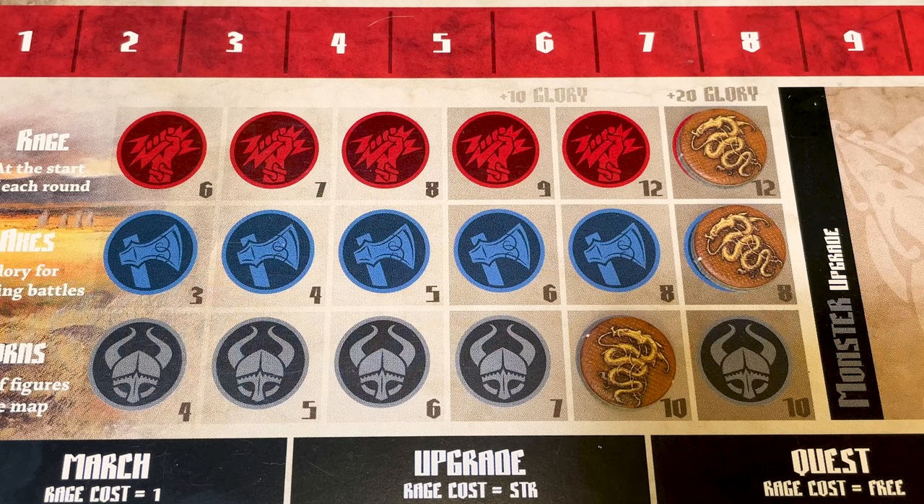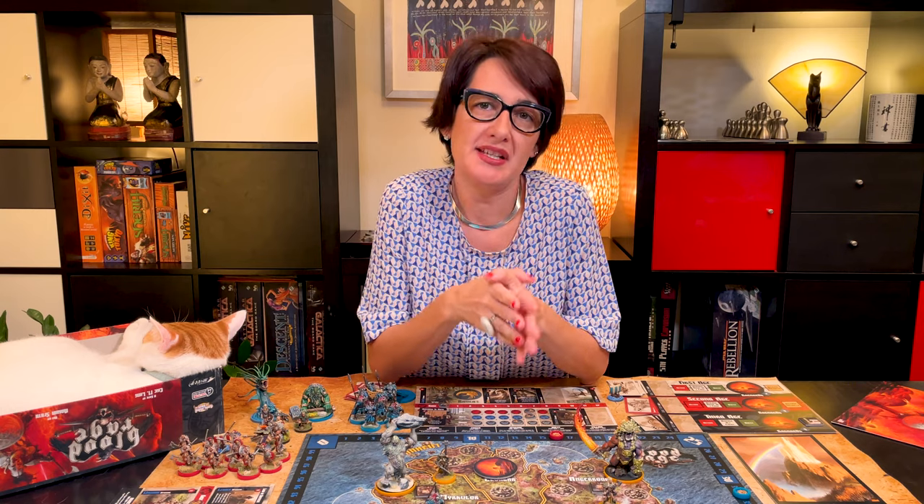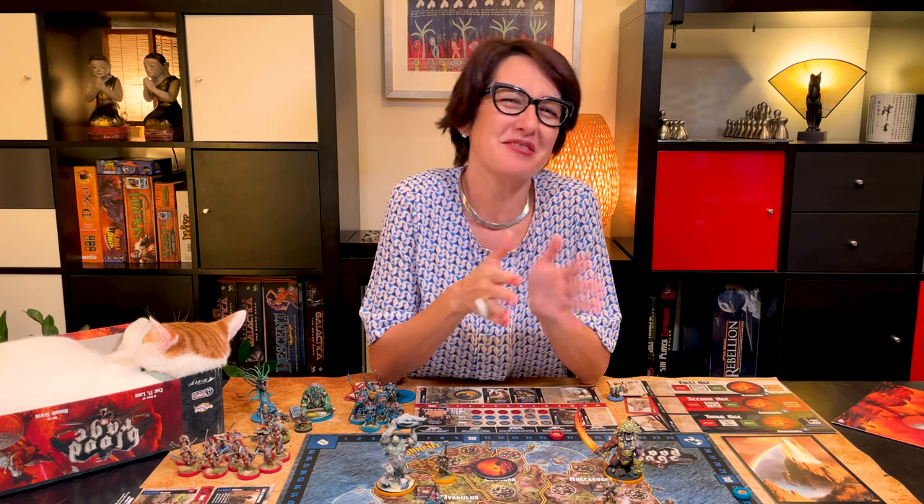Add the points scored by your clan stats to your glory score: plus 10 per stat where you've reached the fourth or fifth step, and plus 20 points for each stat you've upgraded to the maximum. The player with the most glory is the winner. In case of a tie, I think you need to fight again.